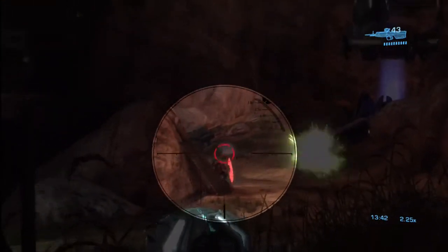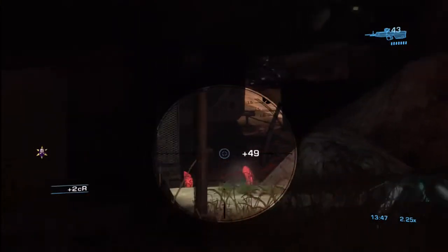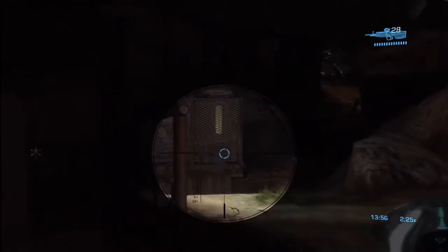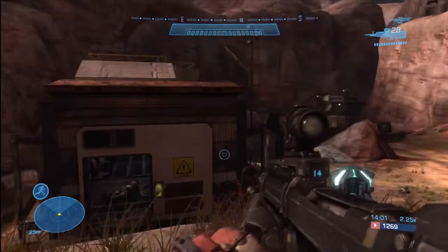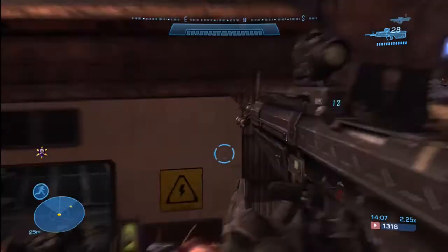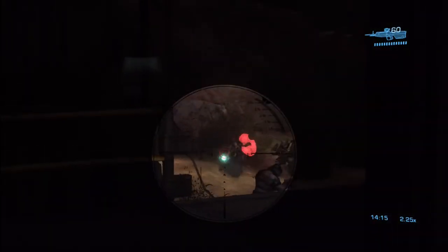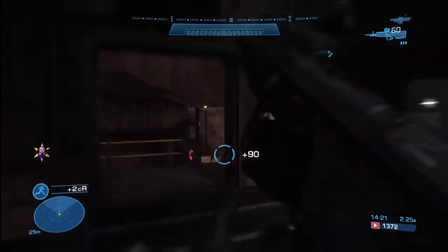It's going to be a big collection of grunts and jackals with shields in the courtyard, as well as between you and the wraith. My suggestion is to take everything out from long range as much as you can, because once you move past that little building to the left, the wraith starts targeting you. The more enemies you kill from standing back, the less you have to worry about the wraith. Don't stand directly in the doorway — standing close to the doorway you're going to get killed from the splash damage.